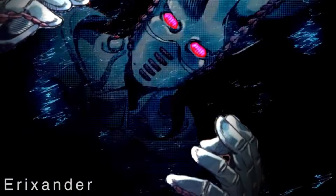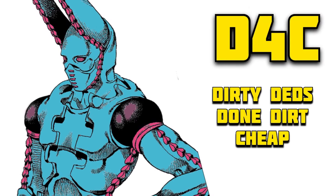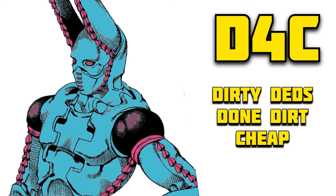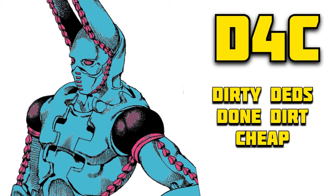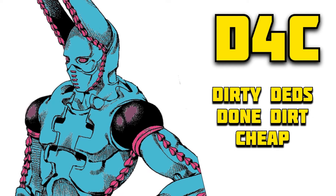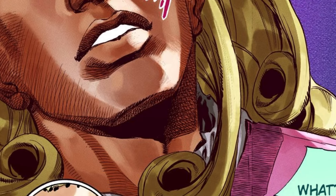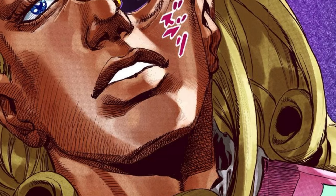Dirty Deeds Done Dirt Cheap — D4C — is one of the most iconic stands in the JoJo franchise. This is due to many reasons, including its iconic and recognizable bunny-like design, which makes it stand out from the sea of other stands. However, by far its most memorable trait is its stand ability.